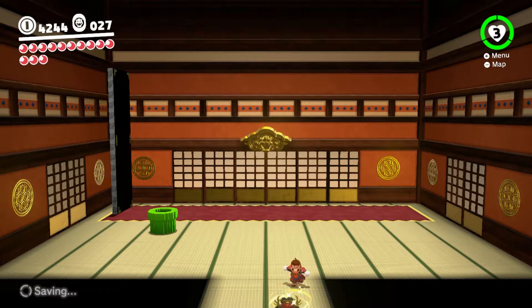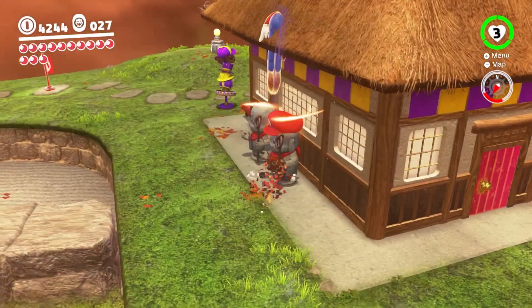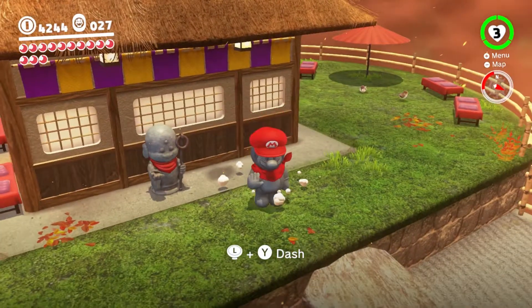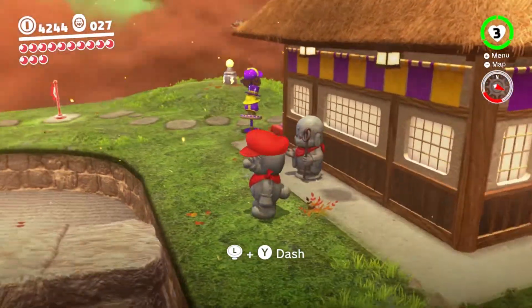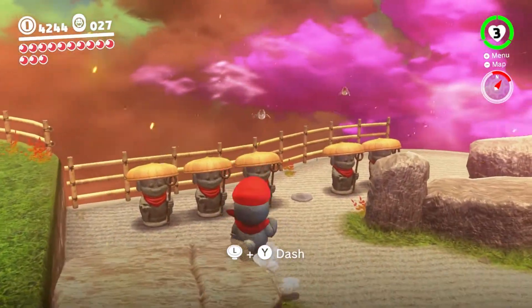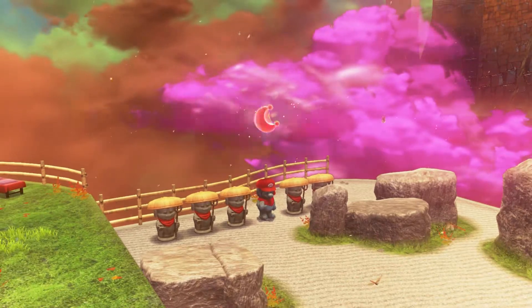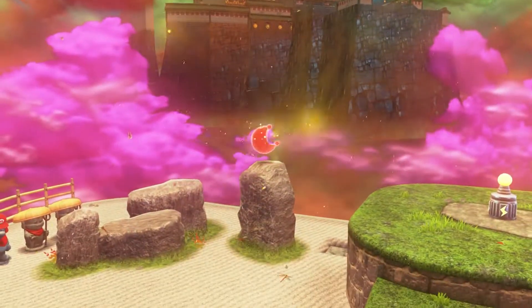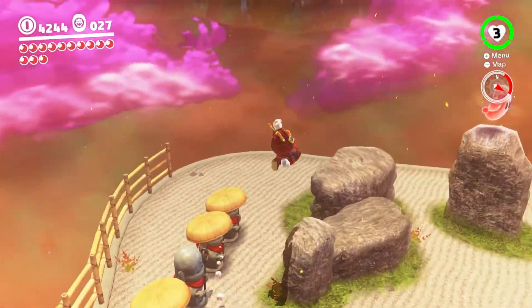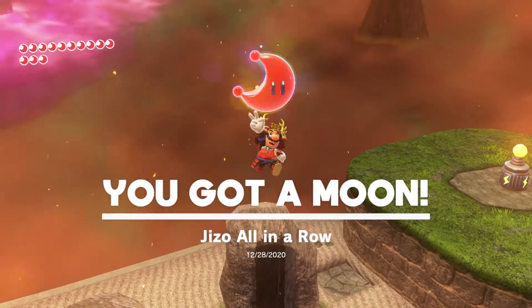It's a really cool 8-bit section and one of my favorites here. Heading on outside, we have ourselves some Jizos. And when we transform, we become stone Tanookis, which is a common thing in Mario games, especially in like Mario 3 and 3D Land. Line them up here and hop across this Zen Garden for a moon — a very, very cool moon.